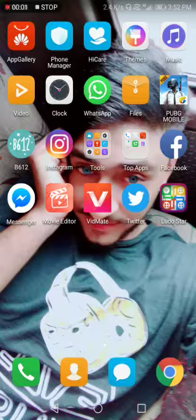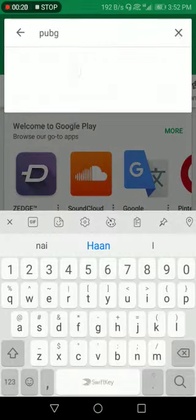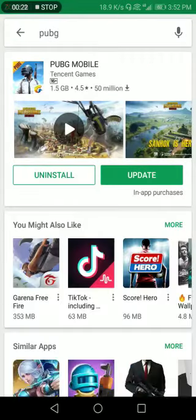Assalamu alaikum. As we know, there is a new update of PUBG in which we have many different guns, maps, and cars. So how to install this update? Let's start. Open the Play Store and type PUBG. Now you can see the option here.